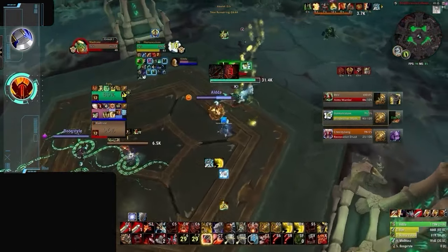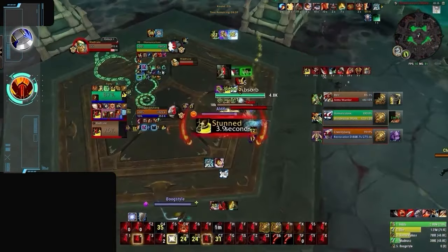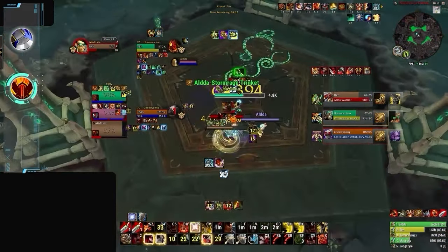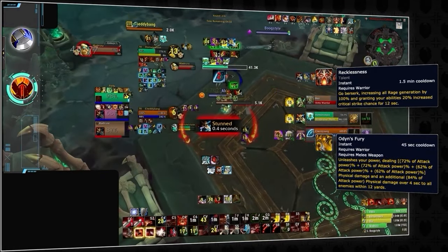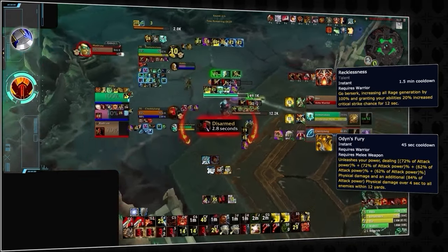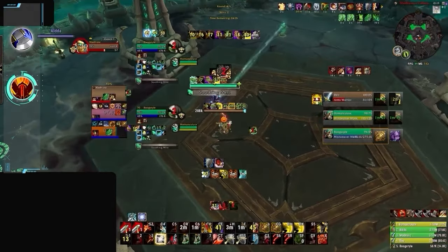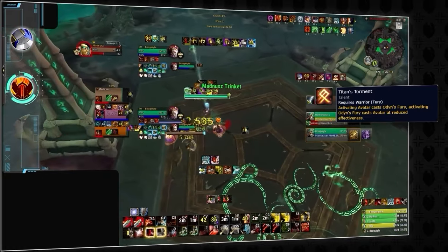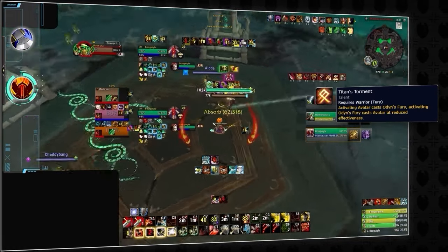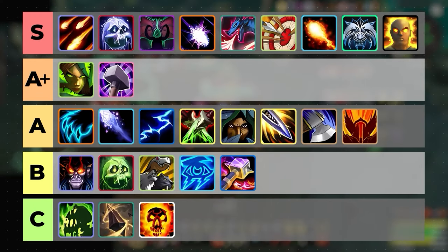Last up, Fury Warrior, whose sequence is almost identical to Arms with one additional button. On top of Avatar, Fury Warriors have Recklessness, which they use together with Odin's Fury and Thunderous Roar, dealing strong damage that can cleave nearby targets. Odin's Fury has a relatively short cooldown just like Warbreaker, and thanks to Titan's Torment it will automatically apply a short Avatar buff to the Warrior, all while there's potential for a stacking healing reduction debuff on the priority target. Since their burst sequences are so similar, we're putting Fury Warrior as our final spec on the A tier.